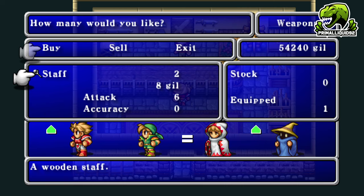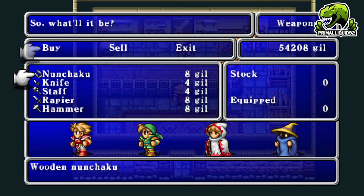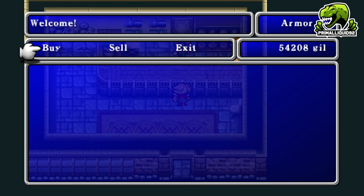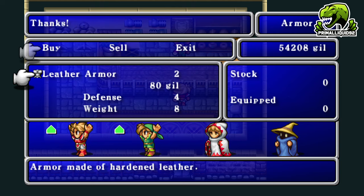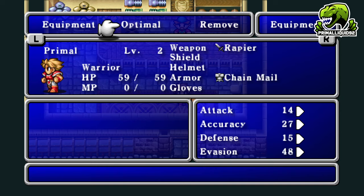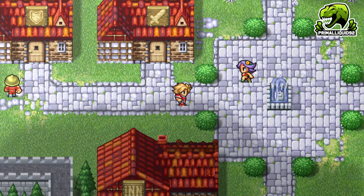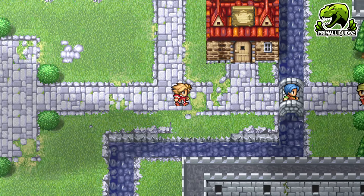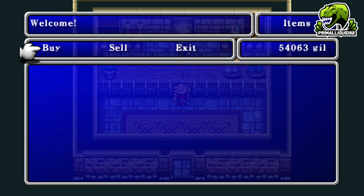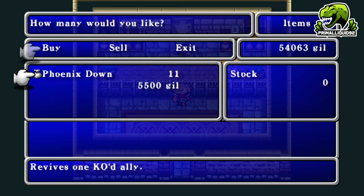Some people might call me out for that gil trick, but getting that much gil through grinding is actually pretty easy anyway. I'm not spending it for a while either. I'll just buy a few of everything to fully equip the party — using the Optimal option to speed things up, which equips the highest-stat gear. Optimal doesn't account for special effects like the Blood Sword's HP drain, but I don't have any special-effect equipment right now so it's fine.